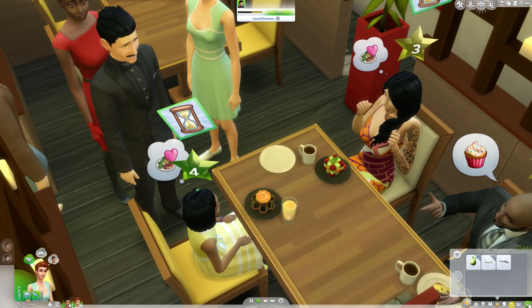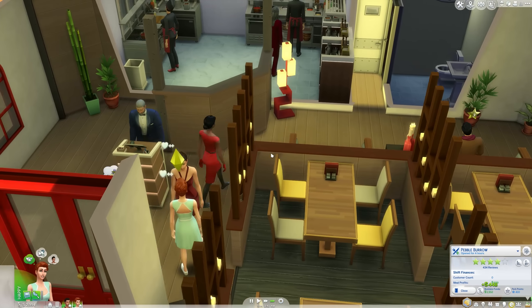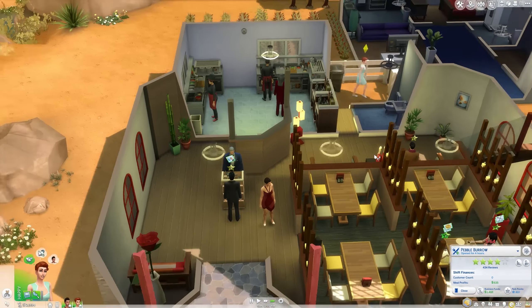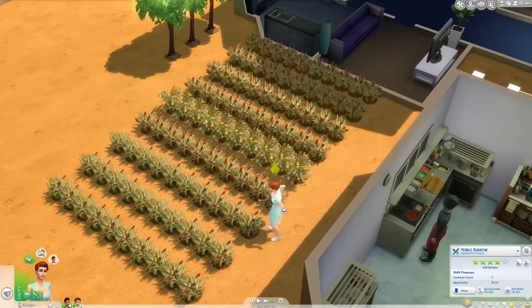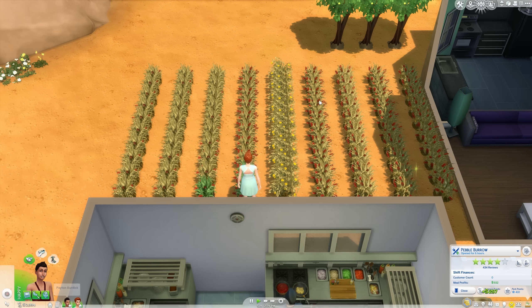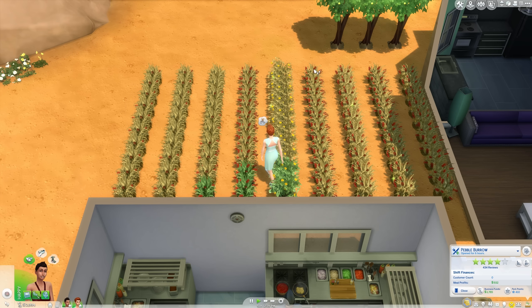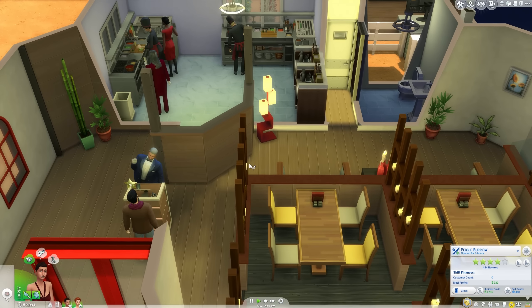That looks fancy. 251 simoleons — oh wait, there we go, 699 simoleons. We could be making more, but we're getting there. Also, the gardener didn't seem to show up — that's not good. It looks like Allie's gonna have to do all the gardening herself, which is a shame because that's a lot of gardening. Peyton, do you want to maybe go and help? You can't really do that at the moment. So Peyton, go and start dealing with customers and making sure they're all okay.